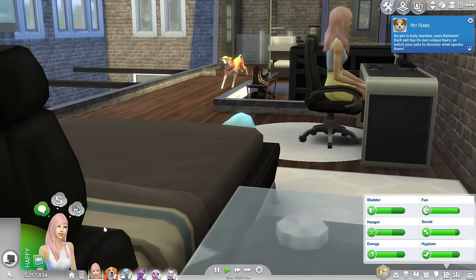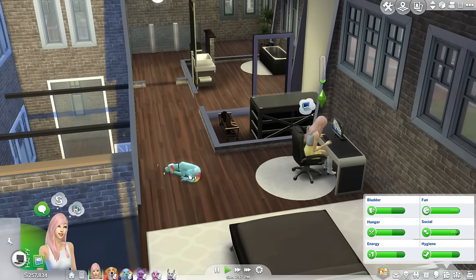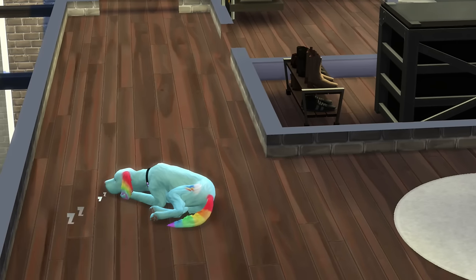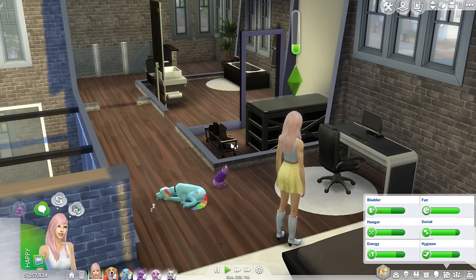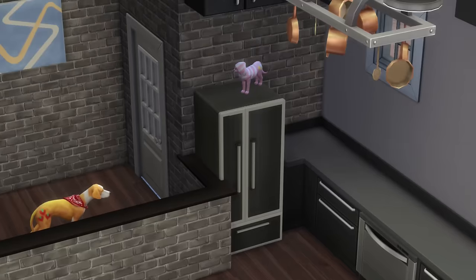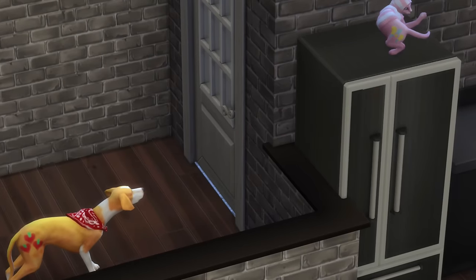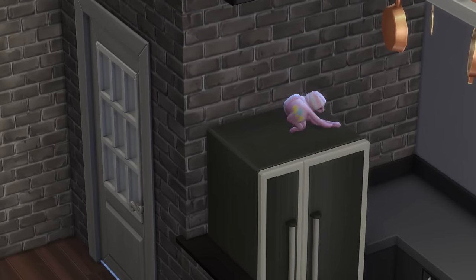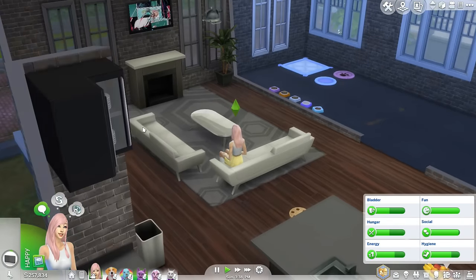Pet fears - no pet is truly fearless, even Rainbow. Well then, Rainbow Dash, I guess you're not so fearless after all. What were you scared of? It's so laggy, there's so many animals. Look at Rainbow Dash - she's so cute, she's sleeping. And Ransha is on the computer playing Sims, just like me. Twilight is here too. Pinkie, why are you on the fridge? Pinkie Pie, get off the fridge. Applejack's just looking. She's like, Pinkie, you're going to get in so much trouble. And now she's just playing on the fridge.